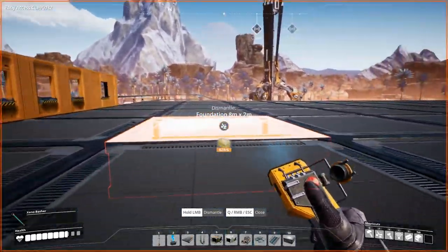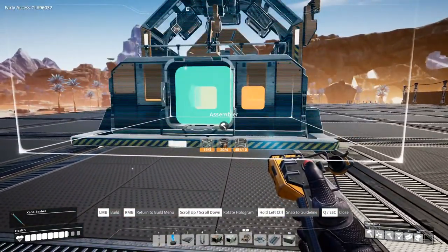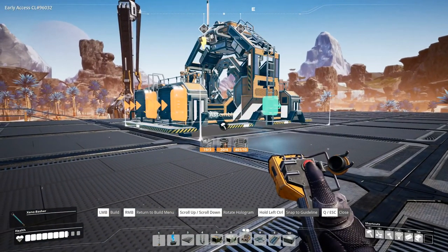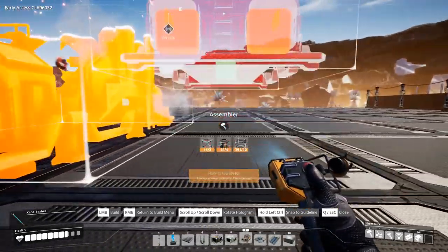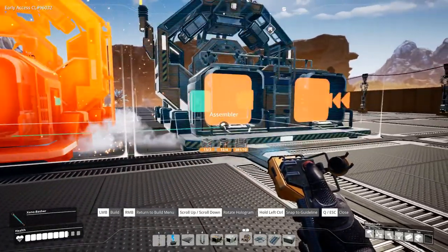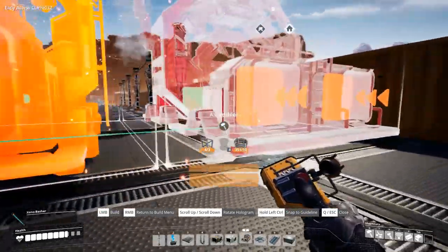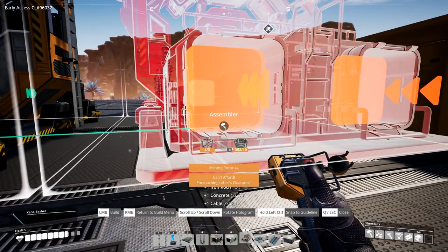We'll start over here and get them up and running. I want to have it something like this — let's see how much space I need. I think I want a couple of foundations in between. We'll put one down here and just build them out like this. Let's see how many we can get in there. This one will probably encroach, so let's just delete that.